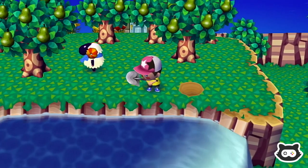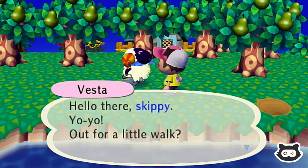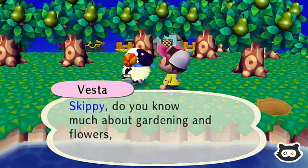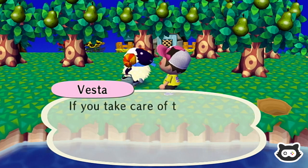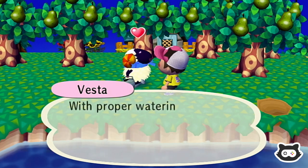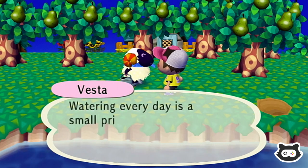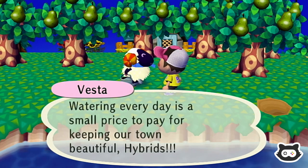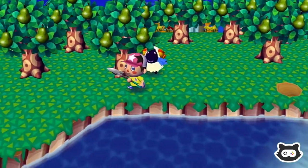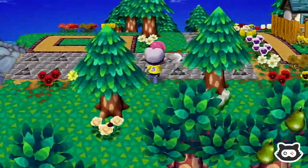Hey Vesta, admiring the pear trees are you? Hello there Skippy, out for a little walk. Skippy says if you take care of the flowers in Mori Land, they'll last all year long. With proper watering they can even survive the winter, and keep this town beautiful year round. Watering every day is a small price to pay. Well, I'm glad you're doing some watering because we have a lot of flowers.